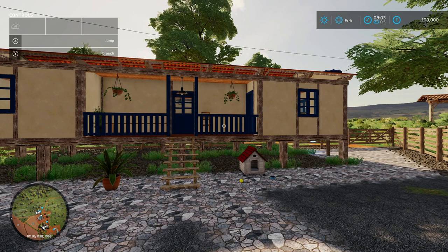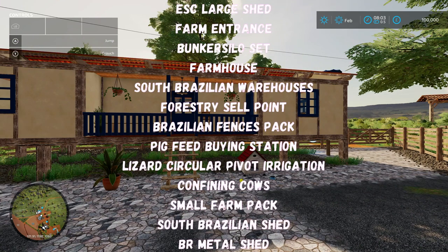There are quite a few required mods: the EFC Large Shed by DH Modding, the Farm Entrance by Neymog Mod, Bunker Silo Set by Razak, Farmhouse by Neymog Mod, South Brazilian Warehouses by ML Modding, DH Modding Forestry Sale Point by Gamer Designs, Brazilian Fences Back by Zero Ito, Pig Feed Buying Station by Graniero Vergamine Modding and Lost Gamer, Lizard Circular Pivot Irrigation by Hispano, Confining Cows by Graniero Vergamine Modding and Lost Gamer, Small Farm Pack by Holtz FS, Southern Brazil Shed by Guian FS, and BR Metal Shed by Guian FS.